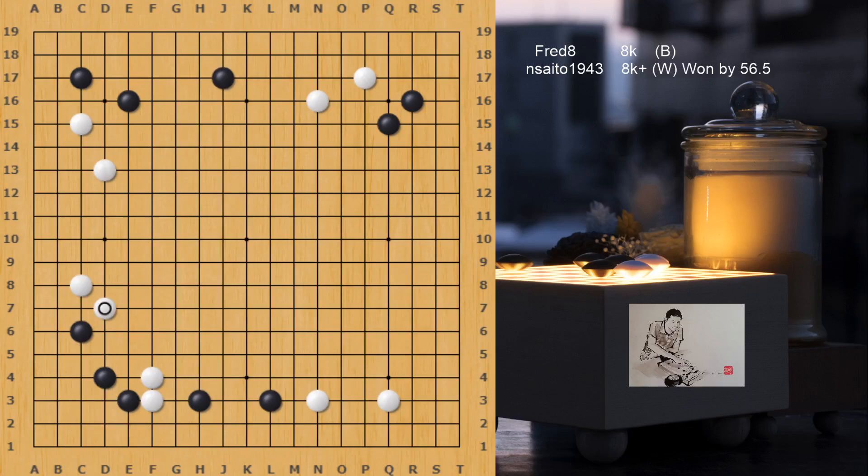White plays the Kosumi. Black pushes — very good. This move leaves some cutting points, so white can still play the one-space jump to defend a bit lighter. Black pushes, that's fine. But playing Atari here is actually wrong — it's better to play the Atari from the other side and then extend. When white goes Atari at E4, black can give up that stone. It's not a problem to lose E5 after playing the Atari, and white still needs to protect the left side. Black then has an easier fight in the center.